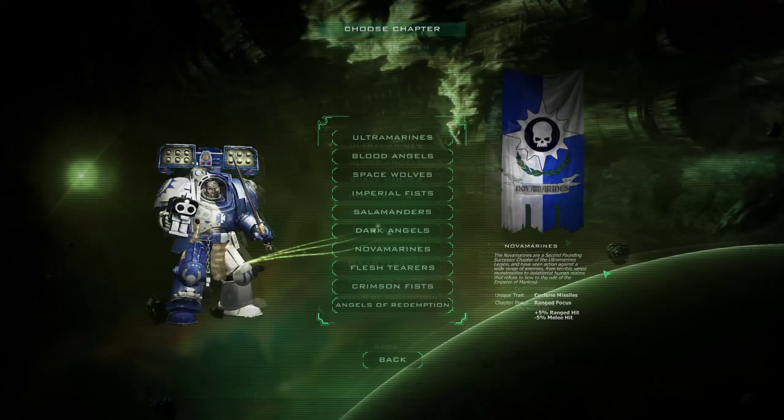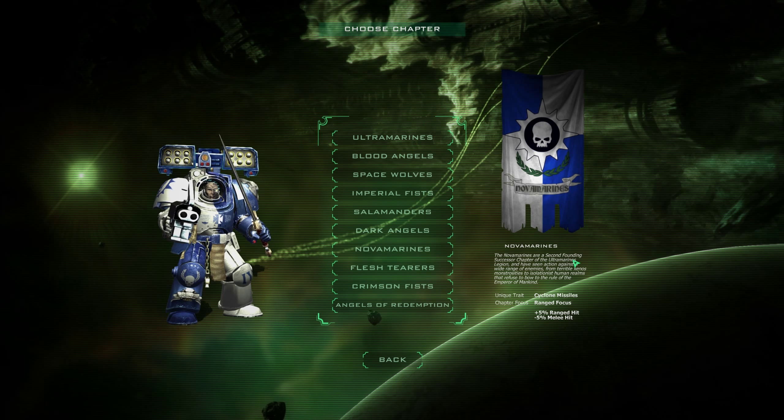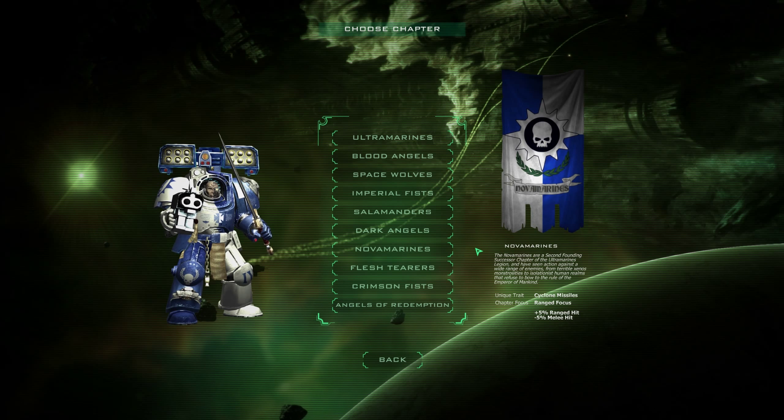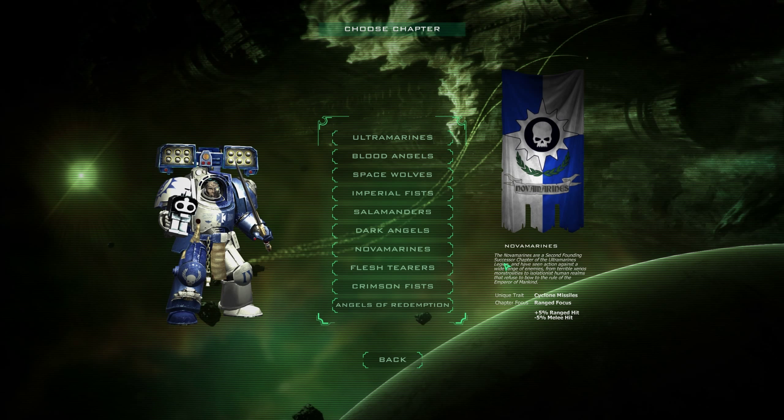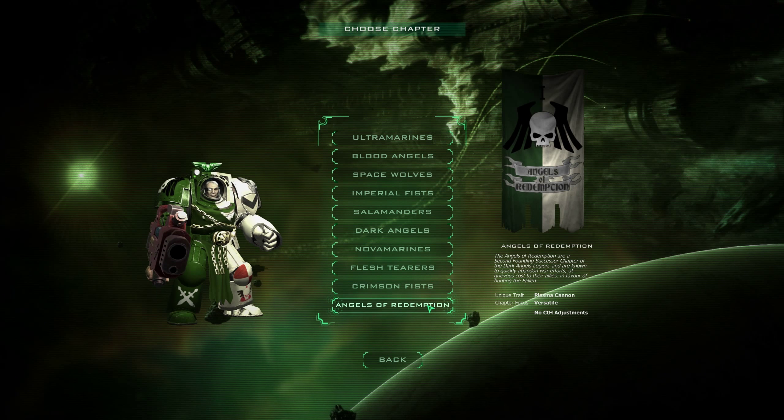Hello and welcome to another Kriarcus's First Impressions. This time we're taking a look at the Space Hulk Ascension Successor Chapter DLC. The Successor Chapter Pack gives you four new chapters: the Nova Marines, the Flesh Terrors, the Crimson Fists, and the Angels of Redemption.